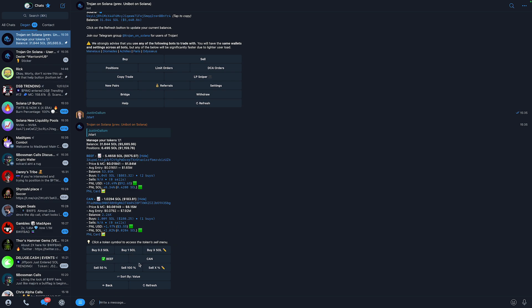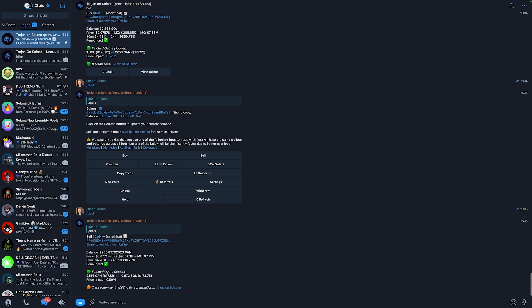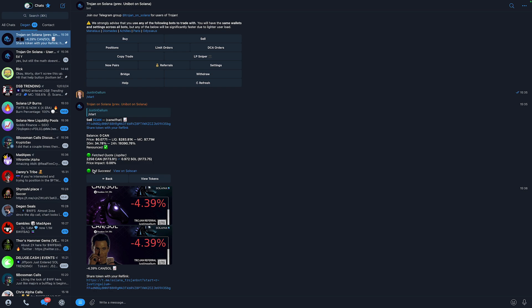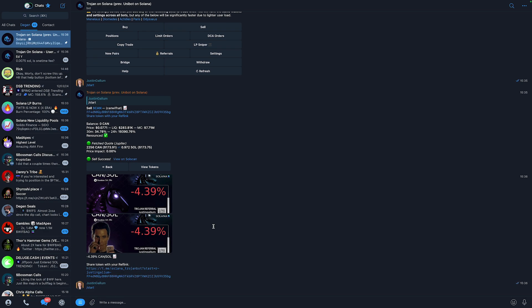To sell a coin, go to Positions and select the coin you want to sell. You can see which coins you have in your wallet — I currently have two. Make sure the checkmark is next to the coin you want to sell, then type slash sell. It will say 'fetch quote,' then 'transaction sent, waiting for confirmation,' and within a few seconds you'll see 'sell success.' It will also give you a shareable poster showing how much Solana you made or lost and the percentage.